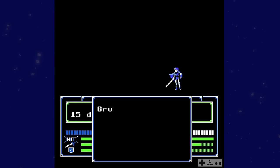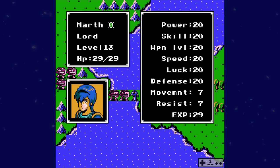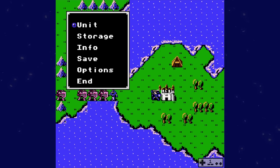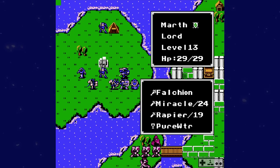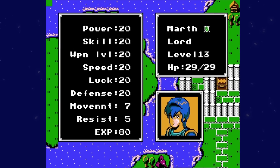If given a resistance buff — like pure water or a barrier staff — and you end the chapter, the next map will still have the bonus. It's not anything crazy, but it's funny that it works. Not really a bug at all, but crit avoid wasn't yet introduced in Fire Emblem. And finally, the weapon level stat capped at 20 despite all generic weapons needing only a max level of 9.